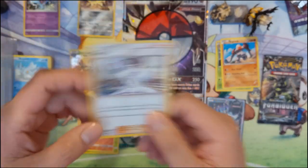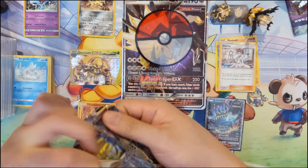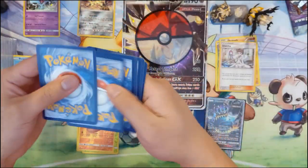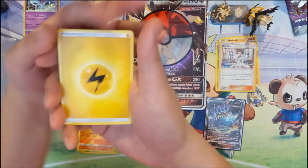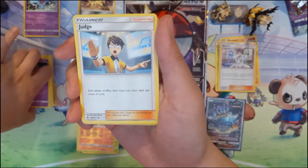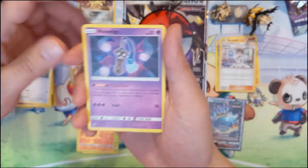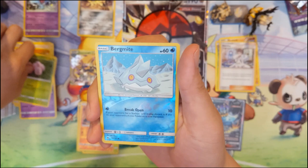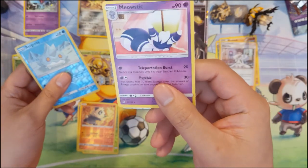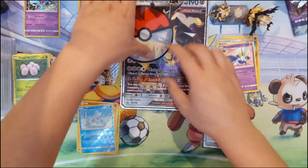For the final pack — another Forbidden Light. So far no full arts but we do have a GX. We got a Judge, Croagunk, Espurr, Bunnelby, Onix, Exeggutor reverse, Bergmite, and for the last rare card of the opening — a Meowstic. Very underwhelming.